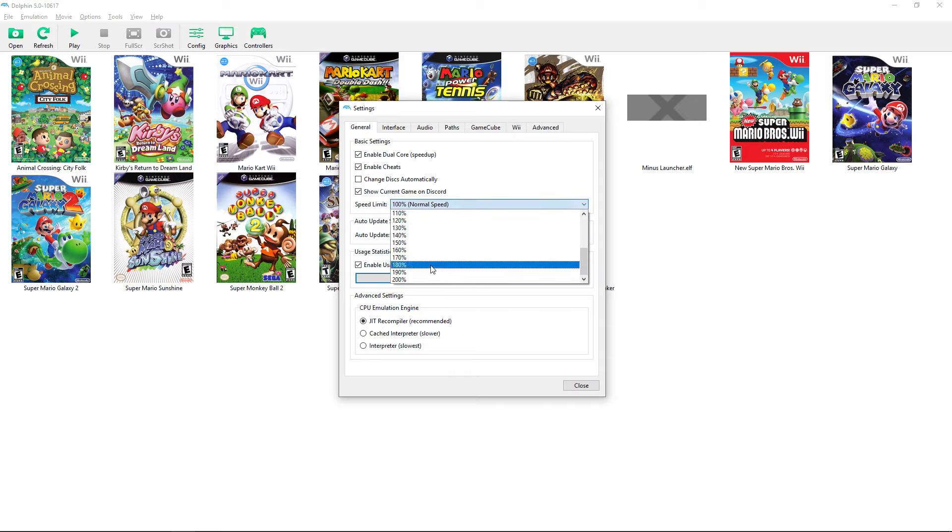There's a speed limiter so if you're playing a grindy game you can run at 200% speed. For auto-update settings, I use Beta; if you want updates every day, choose Dev. There's an anonymous data-sending option that helps improve the emulator — I keep it on but you don't have to. Always use the JIT recompiler; the others, especially Interpreter, are not good.